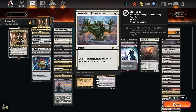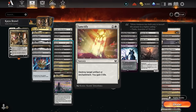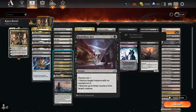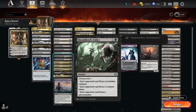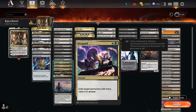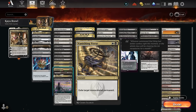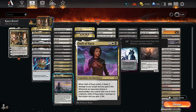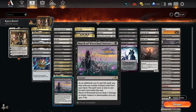Spot removal includes Swords to Plowshares, Cut Down, and Fatal Push. Get Lost is versatile; Sanctify destroys artifacts and enchantments while gaining life. Bitter Triumph can handle planeswalkers. Go for the Throat, Heartless Act, and Shoot the Sheriff are preferred black creature removal at two mana. Shielder's Edict is more versatile and handles planeswalkers. In black-white we also have Spark Fracture for artifacts, enchantments, and planeswalkers; Vanishing Verse for mono-colored permanents; Dismember often cast for just one mana; Oath of Kaya; and March of Wretched Sorrow.